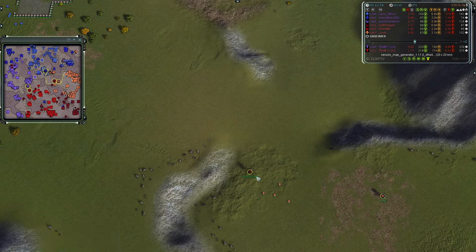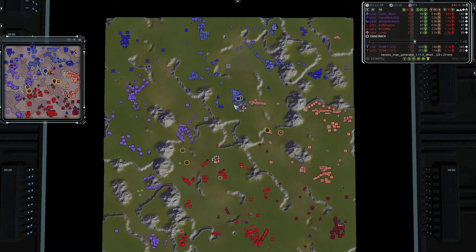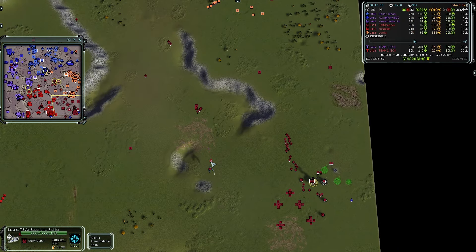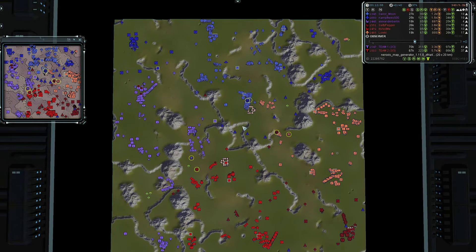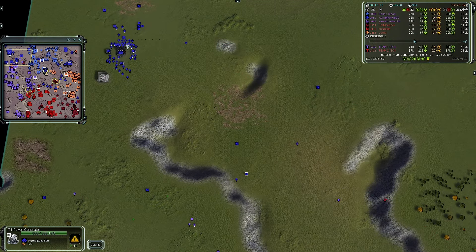Sailor Moon has T2, Camp has nothing. Both of team two's commanders have nothing either, so team one are the only ones with comm upgrades. Does the bomber start? No — it is ASFs still being built. I don't see a bomber right now. He probably won't build a spy plane, but he'll likely notice that T3 air has been constructed.